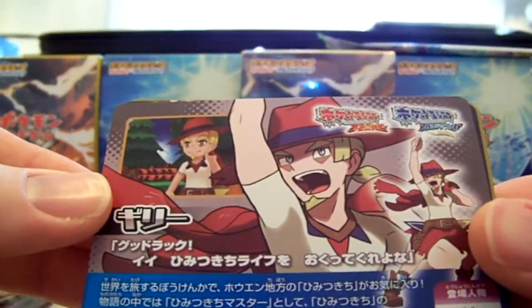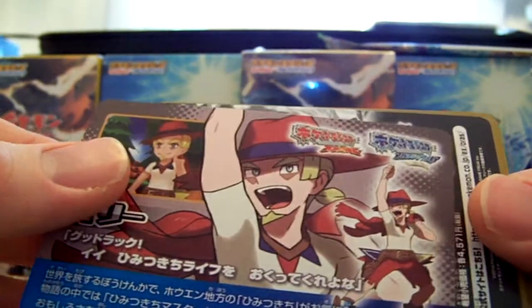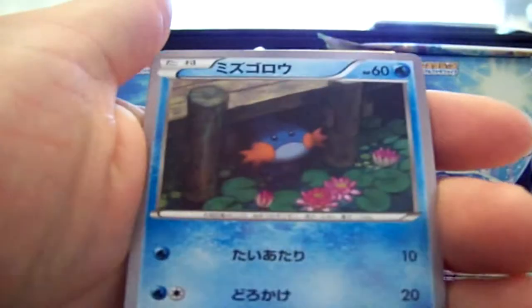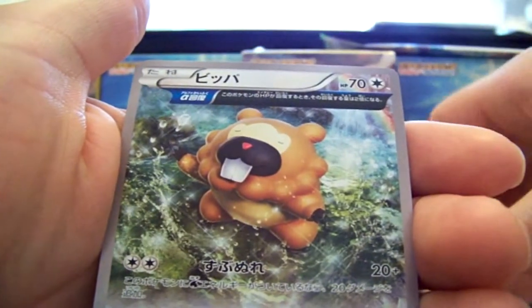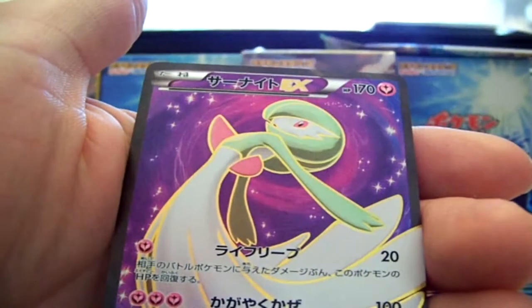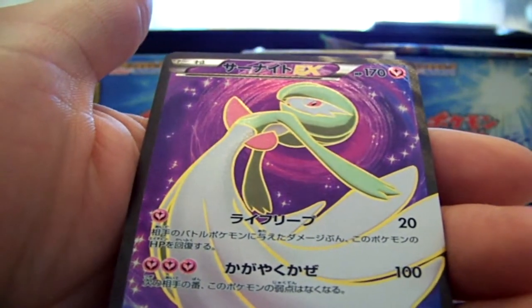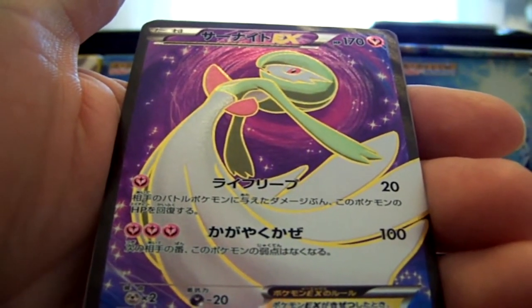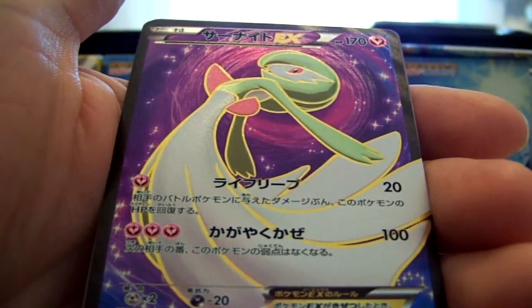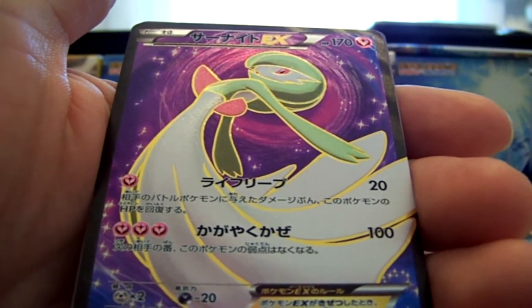We've got a trainer of some sort, Mudkip, Lombre, and a Bidoof Half Art. Holy crap — first pack, once again, Secret Rare Mega Gardevoir! Wow, that is incredible. A full art. I love this set.